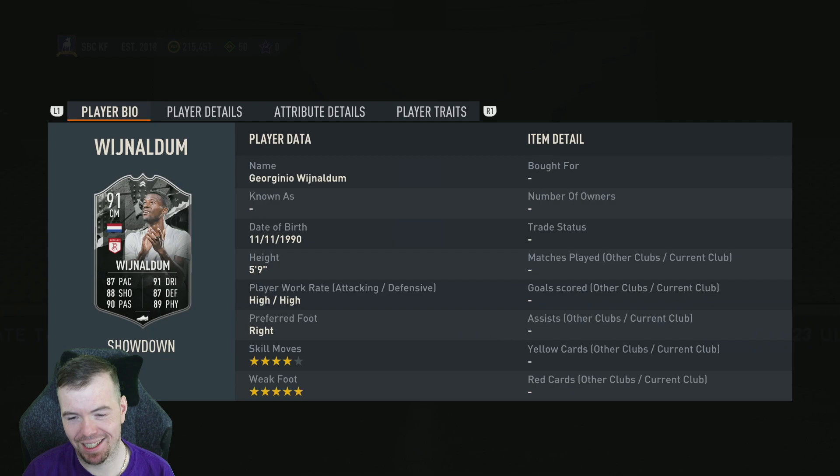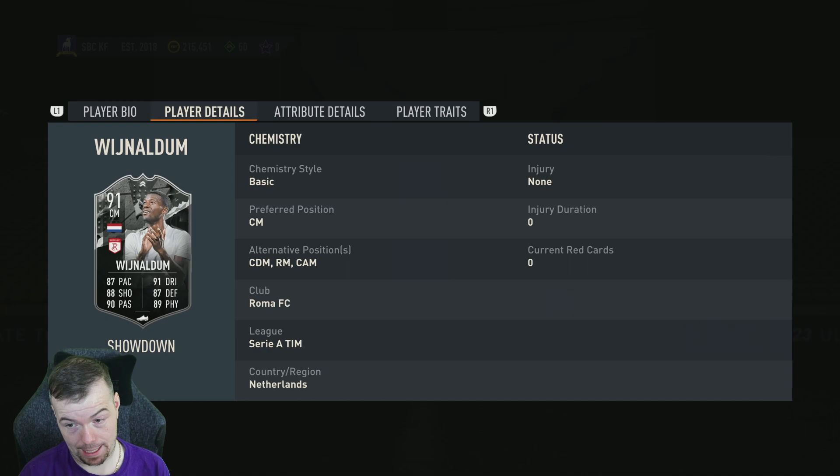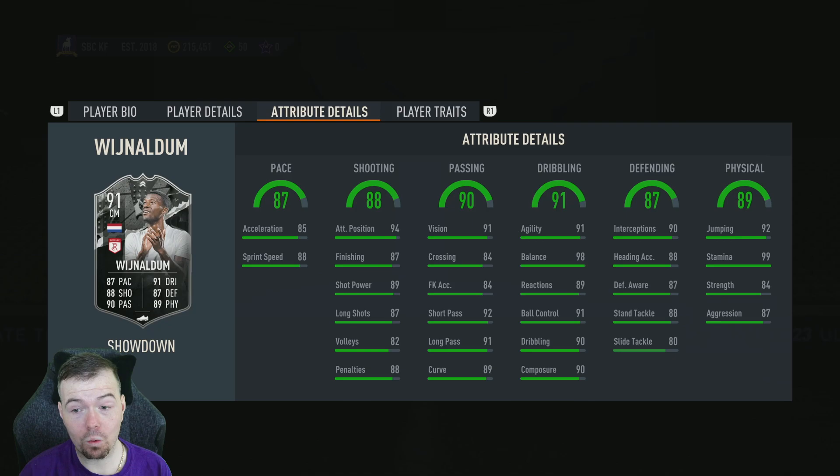87 pace, 88 shooting, 90 passing, 91 dribbling, 87 defending, 89 physicality — oh my, this card. Four-star, five-star. Can play DM, right mid, or take your pick. Look at the stats: 85 acceleration, 88 sprint speed, 94 attacking positioning, 87 finishing, 89 shot power, 87 long shots, 82 volleys, 89 penalties, 91 vision, 84 crossing, 92 short passing, 91 long passing, 89 curve.